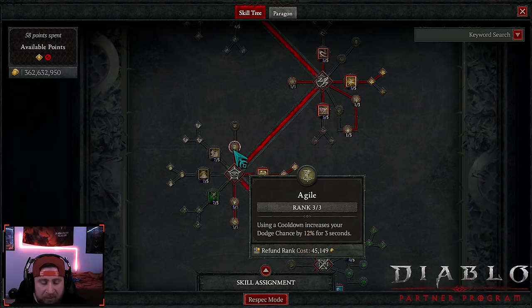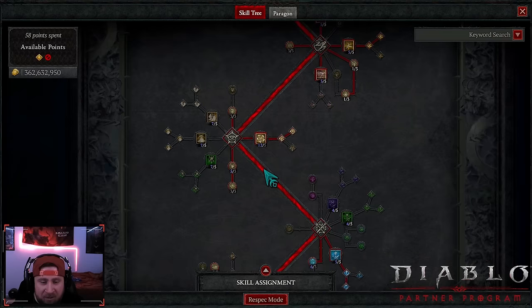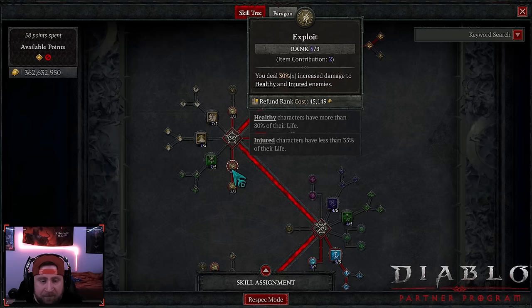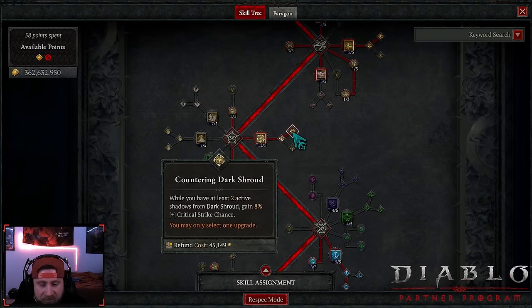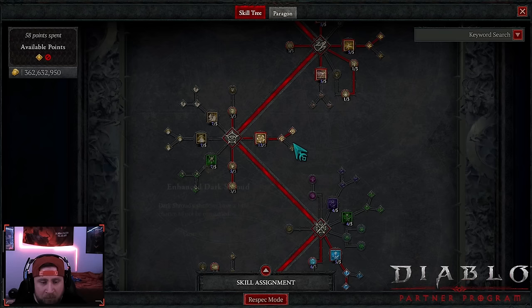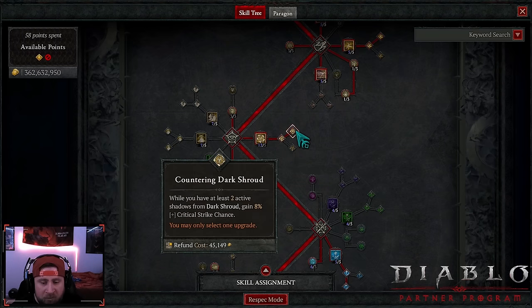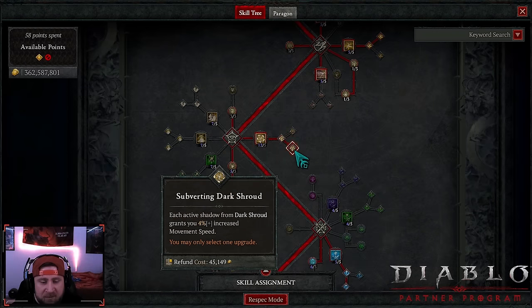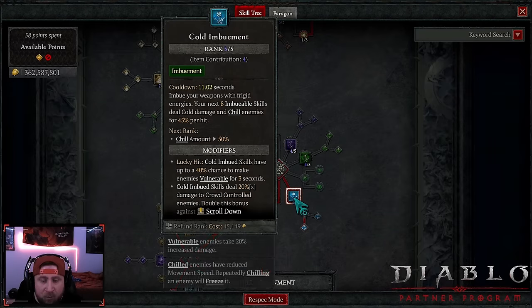We got Adrenaline — love that — use the cooldown, we get 12 dodge. We max out exploit as well as malice for even more insane damage. Then we do dark shroud into countering dark shroud for even more crit strike chance. If you feel you already have enough crit chance, do subverting so you can move even faster.